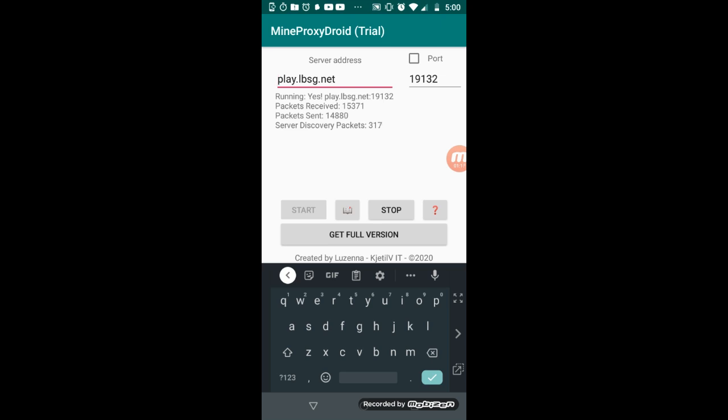Press stop first if it's already running, then press start. Once you start it, you're going to want to add the server and let it connect.